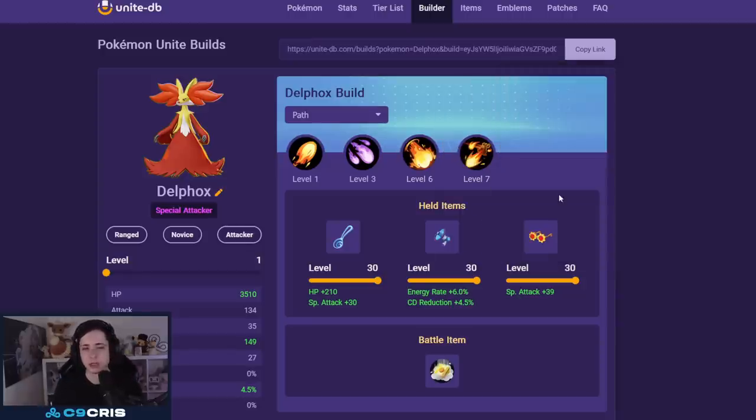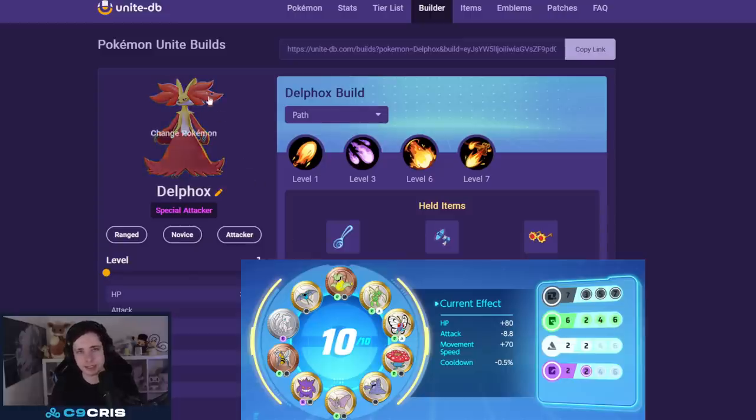Same for Delphox with Mystical Fire and Flame Charge — still very strong. It can also be played in lane if you really want; it's going to struggle a bit more on top or bot path but it's totally fine depending on who you're up against. If you're against Espeon you won't have a good time, but against a more standard matchup you'll be fine. Wise Glasses and Energy Amplifier with Choice Specs is my favorite build. Battle item: Eject Button. Emblems: seven black and six green.